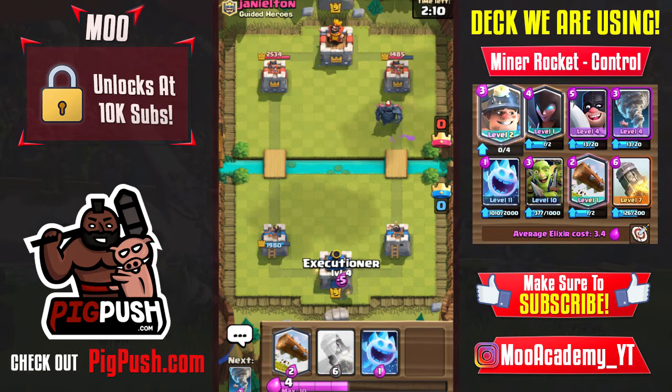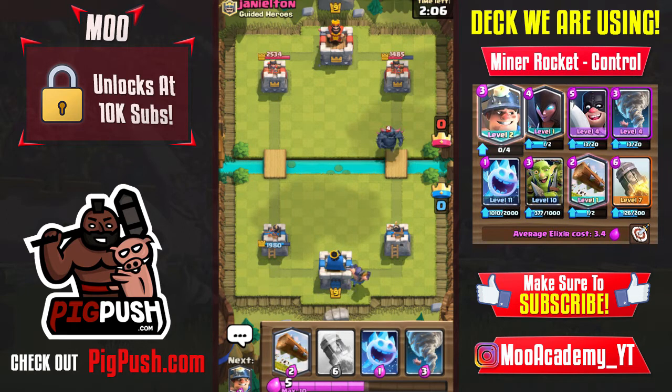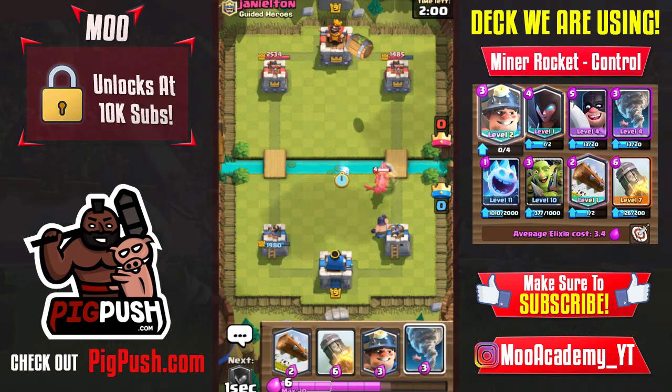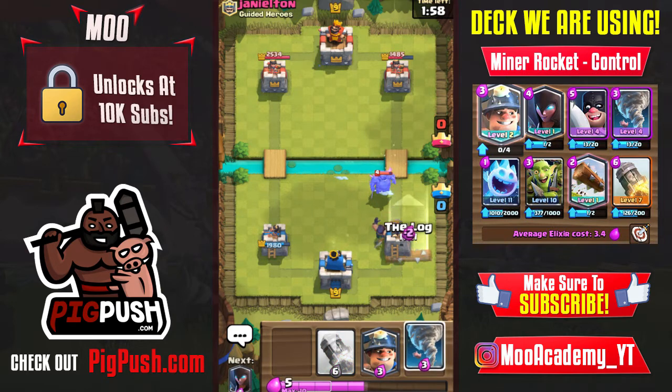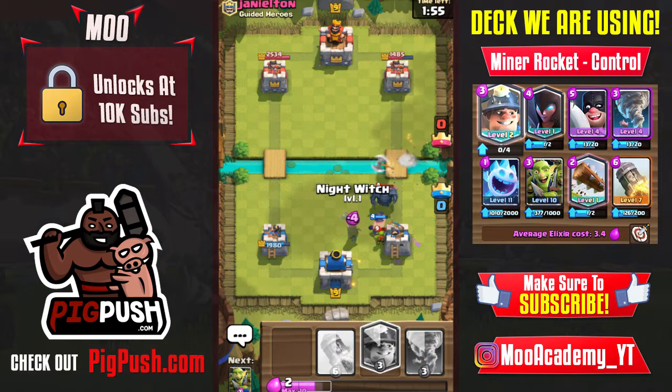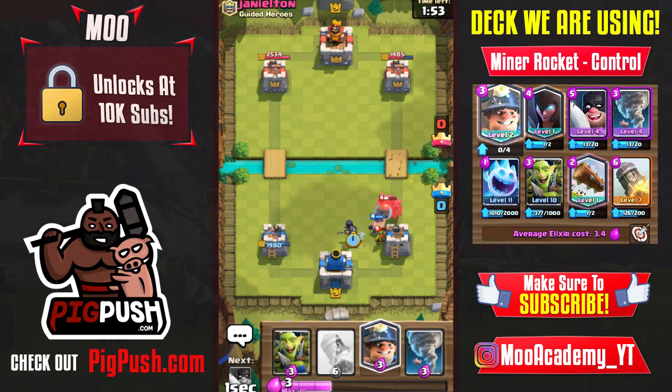When they drop a tank, you might think: how do you handle it with just executioner and night witch? I'll show you. First, you don't address the tank right away — you want to cycle. I'm going to log the goblin barrel. By the way, there was a Clash Royale update change I thought was added but I might be wrong.